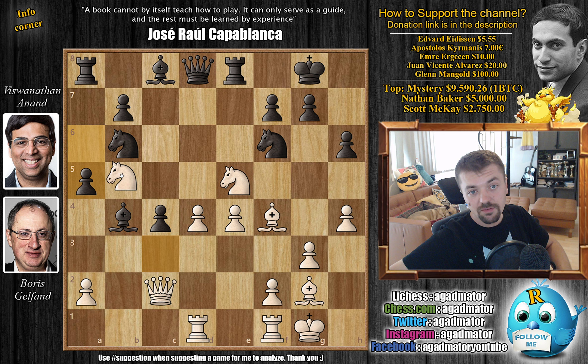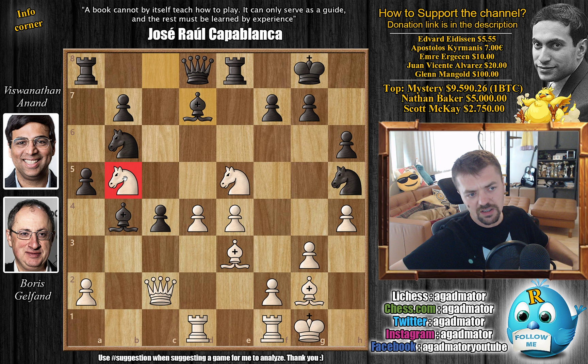We have a5, grabbing more space on the queenside - the bishop is also defended. Knight to b5: Boris takes advantage of this b5 square, and now if this knight moves, let's say captures, then knight to c7 will be an idea. So knight to h5 - Anand wants this bishop to just move away. Bishop to e3, and now bishop to d7, forcing this knight to move back or offering it to the knight on e5. It kind of looks weird just giving up this knight for this bishop on d7.